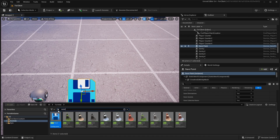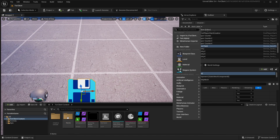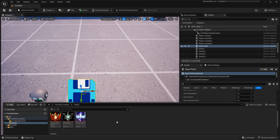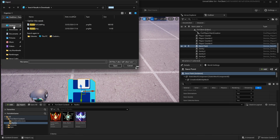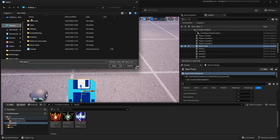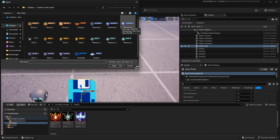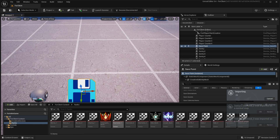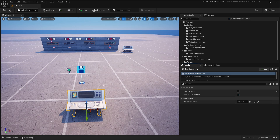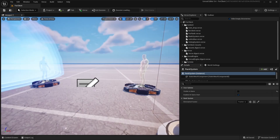Next, go to the Fortnite client, make a Ranks folder, and import all the rank images. You can find them on my Discord server — just select all of them and click Open.